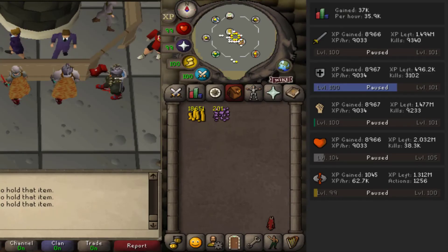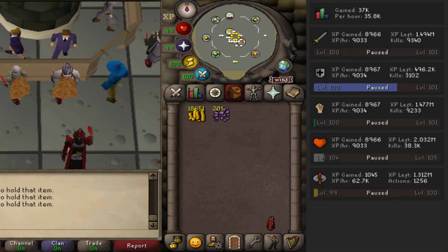And here's the XP I got this hour. Even as a member, you could get insane XP using the mind altar teleport. You just have to grind mind golems a lot because all of the cores are untradeable. Maybe this is nice if you're wanting to train up your combat anyways.